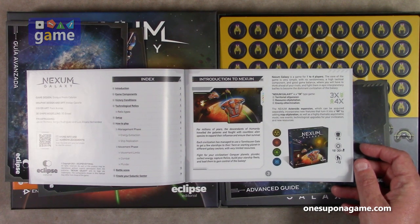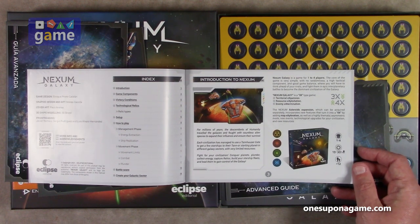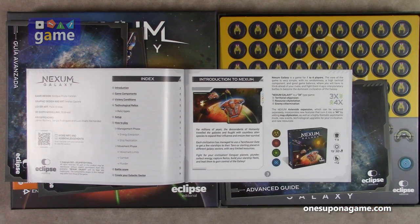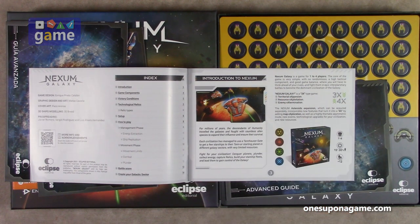"For millions of years the descendants of humanity traveled the galaxies and fought with countless alien species to expand their influence and ensure their survival. Each civilization has managed to use a Tannhauser Gate to get a few starships into their starting planet in different galaxy sectors." Fight for your civilization — conquer planets, plunder, collect energy, capture relics, and build starship fleets. That's for 1 to 4 players and you can play solo or cooperative.